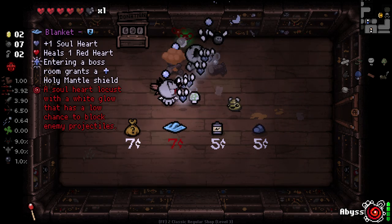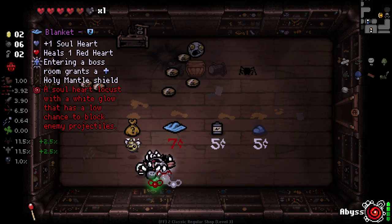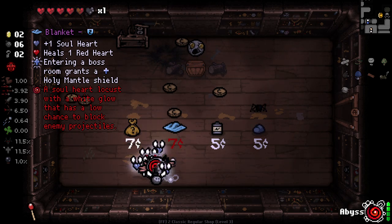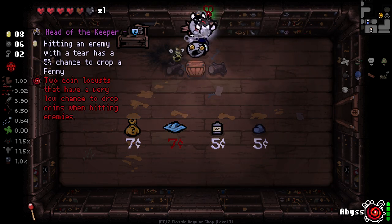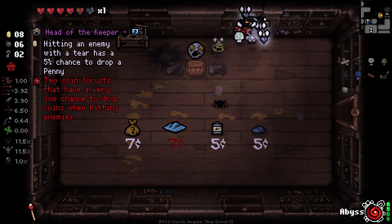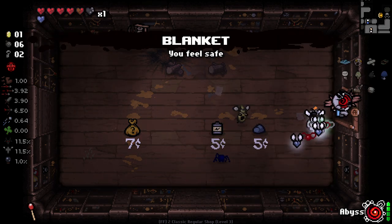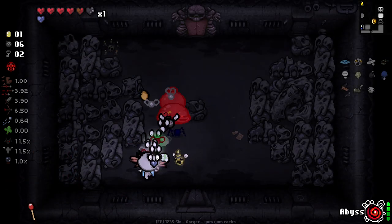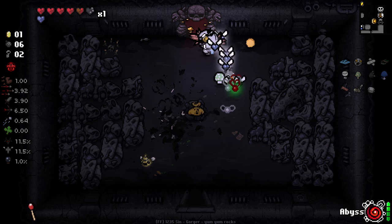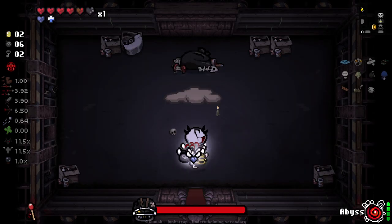We did get a thingy here. A soul heart locust with a white glow that has a low chance to block any projectiles — yet another one to block projectiles. Two coin locusts that have a very low chance of dropping coins. I'm just going to take both of those as items.